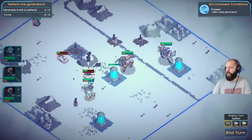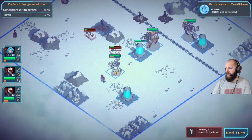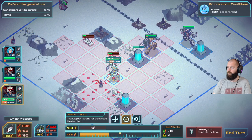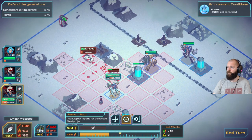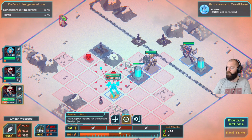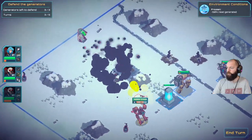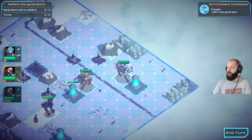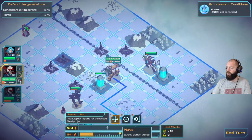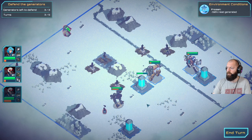This poor generator is getting absolutely blitzed. We've got two more turns to go. There's a prompt saying 'destroy it to complete the level' - so we can complete the level early. We've crossed a certain heat threshold, which now means we do more damage, but we have to be careful that we don't go too far. I wish you could put them on Overwatch - that would be fun. Let's just move over here and shoot this thing a few times.